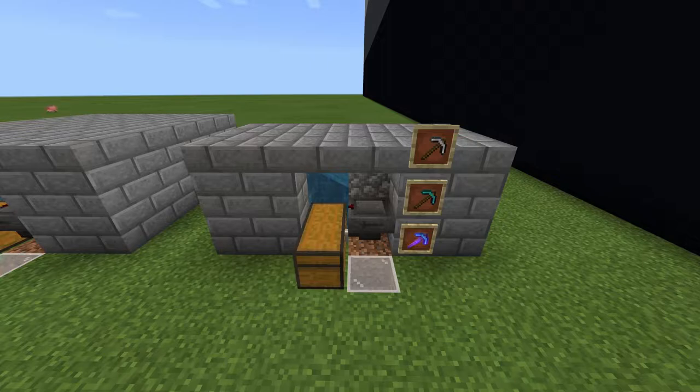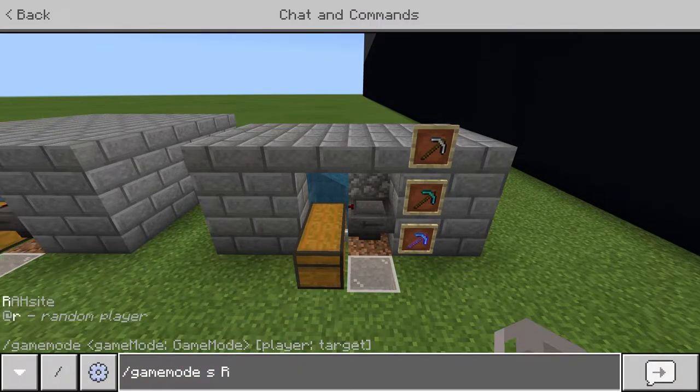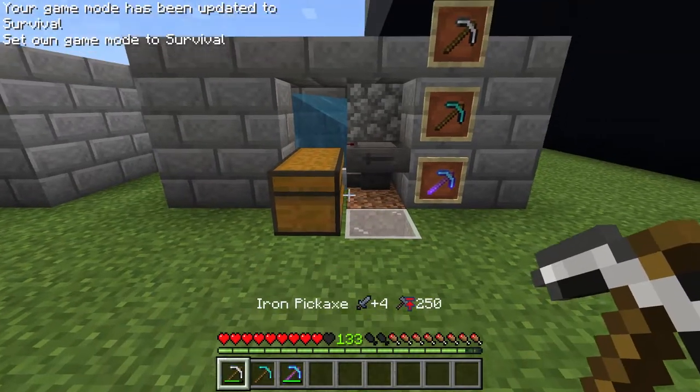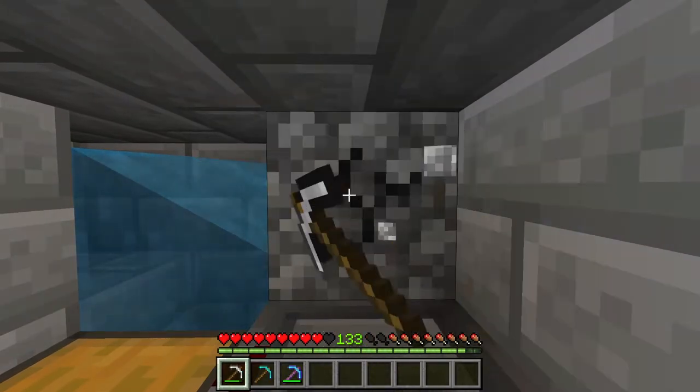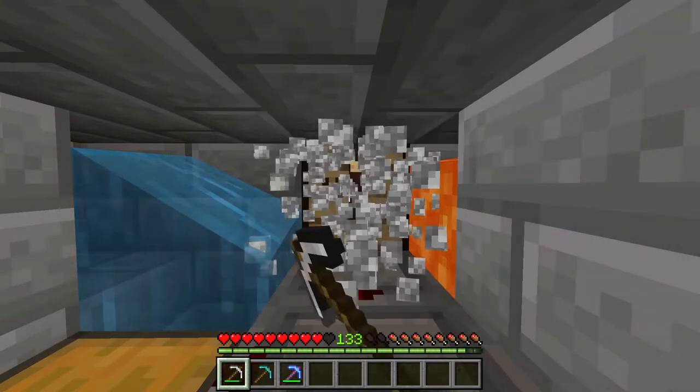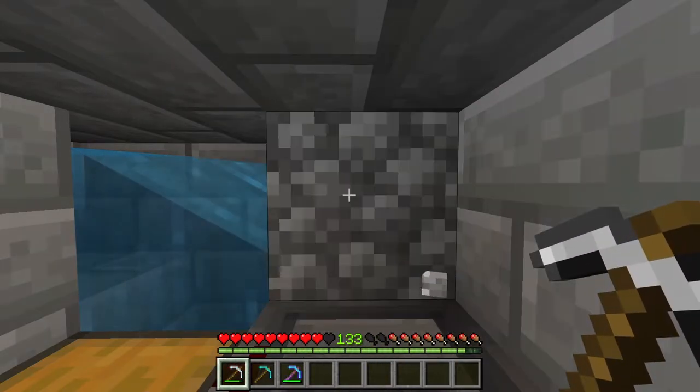I've built up one unit here to show you how it works. You don't need many resources for this at all — we need a couple of hoppers, a double chest, water and lava. I'll switch the game mode to survival so I can show you how this works. As we stand on a spot here, we can start breaking the cobblestone and let it be collected by the hoppers. You can see that there is a crafting table behind the cobblestone so that we don't break that block with our pickaxe.